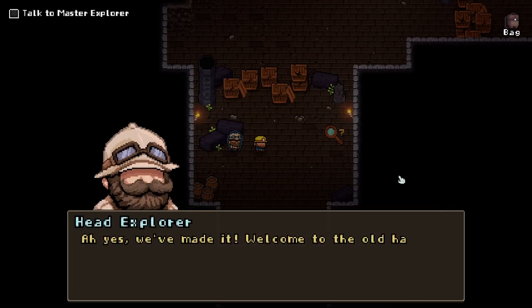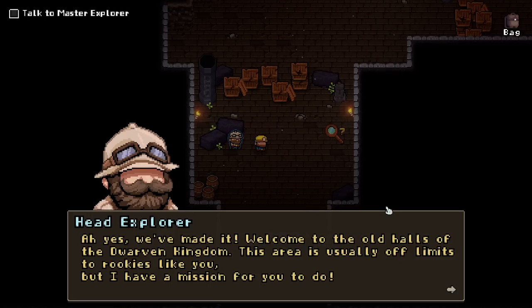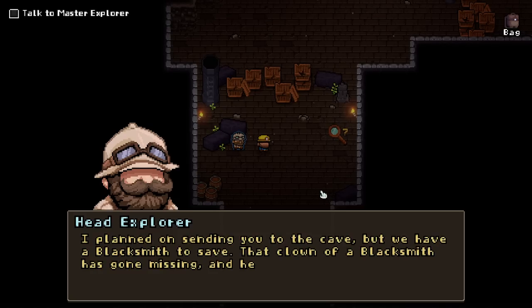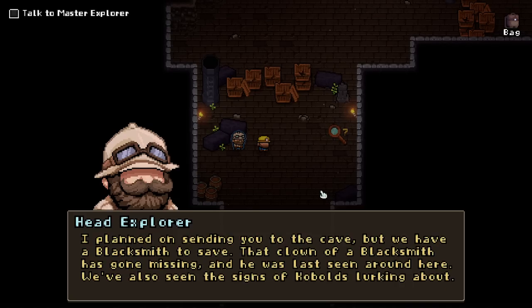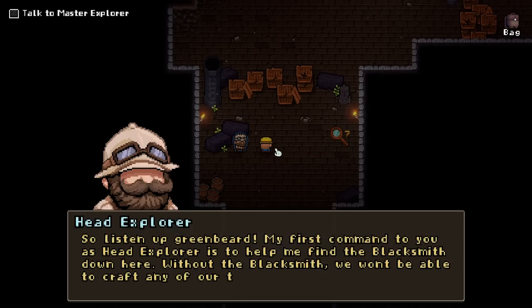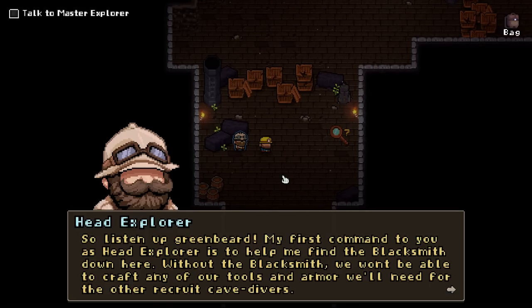Hello! Welcome to the old halls of the Dwarven Kingdom. This area is usually off-limits to rookies like you, but I have a mission for you to do. I plan on sending you to the cave, but we have a blacksmith to save. That clown of a blacksmith has gone missing, and he was last seen around here. We've also seen signs of kobolds lurking about.